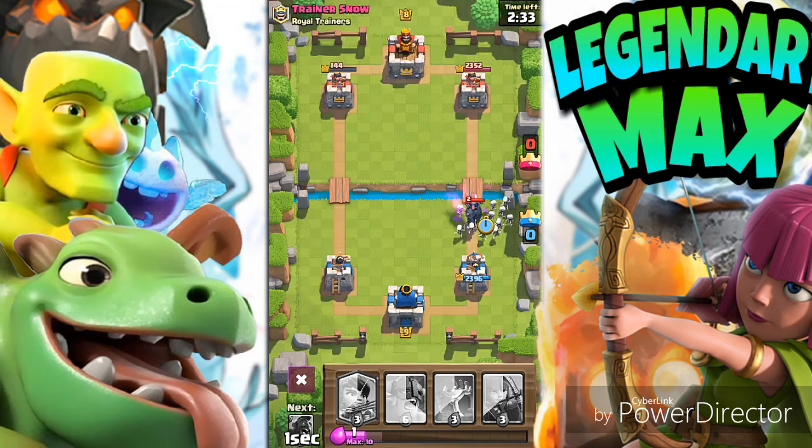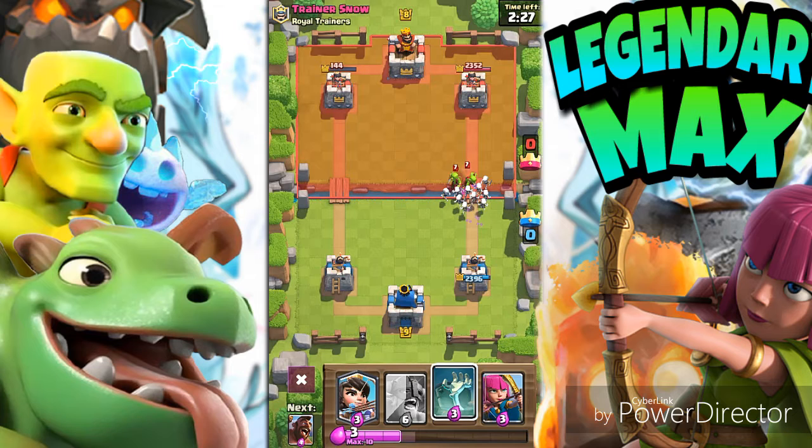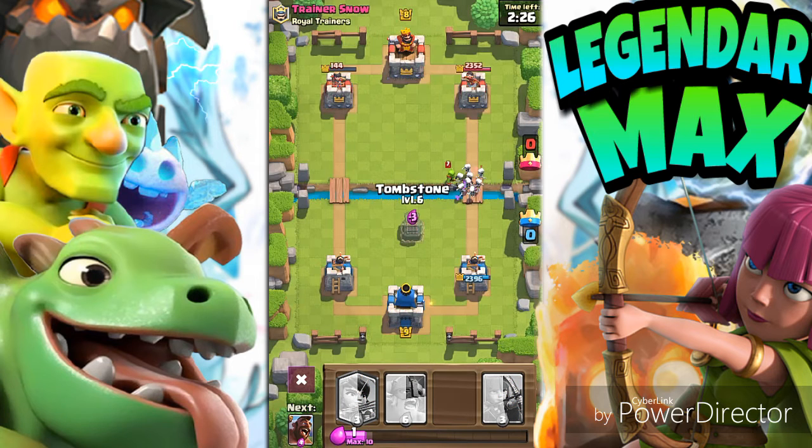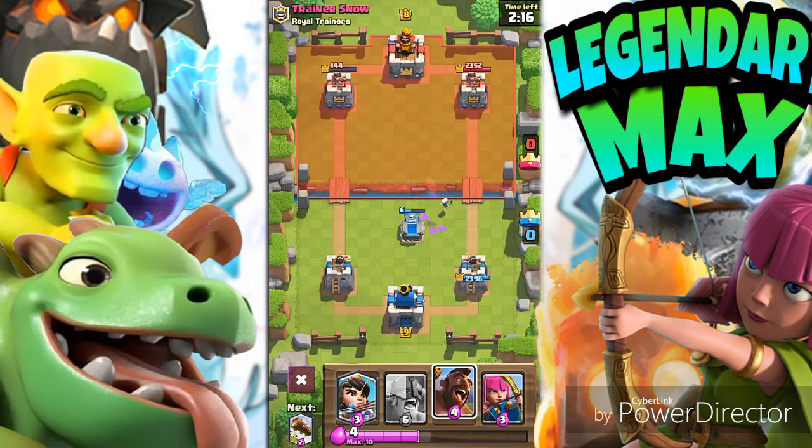The Mega Knight and the Pekka — it's like a super Pekka, guys, as you can see there. The Electro Wizard slows it down a little bit, freezes it a little bit. You can use the Skeleton Army to go take out strong enemies with huge HP. Use those Skeleton Army troops to take them out.